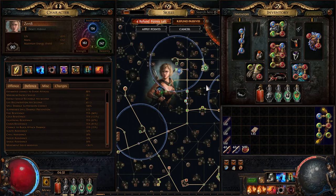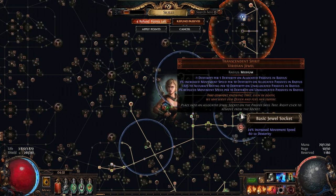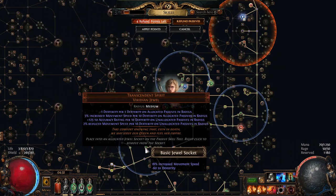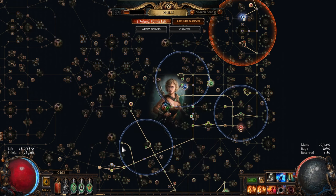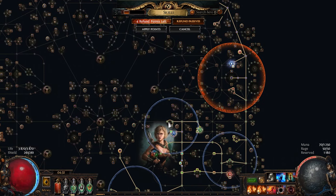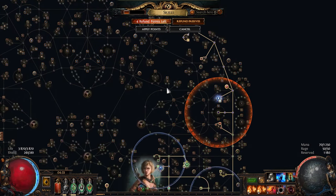For jewels I am using triple Transcendent Spirit, which gives movement speed per dexterity. This one gives 24%, this one 19%, and this one 18%. To use them you also need to take every dexterity node in the area, which is why I'm taking these nodes here. You could technically take one more point but it's three points away and I don't think it's worth it.